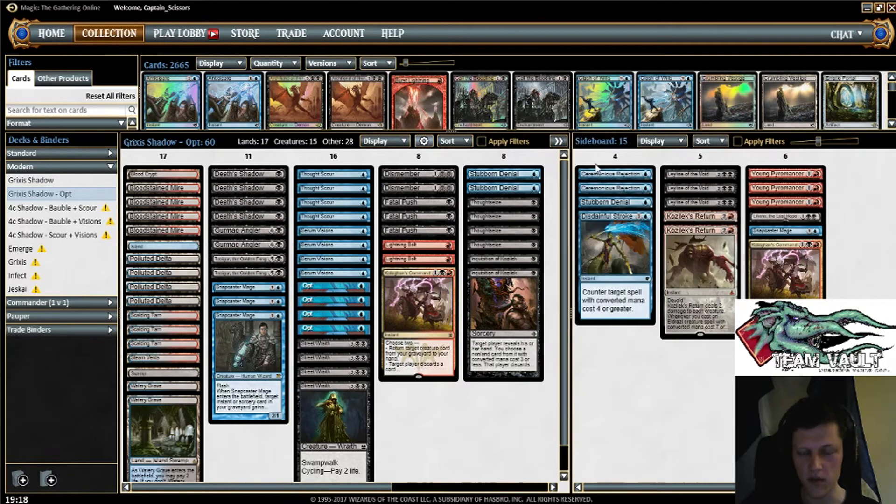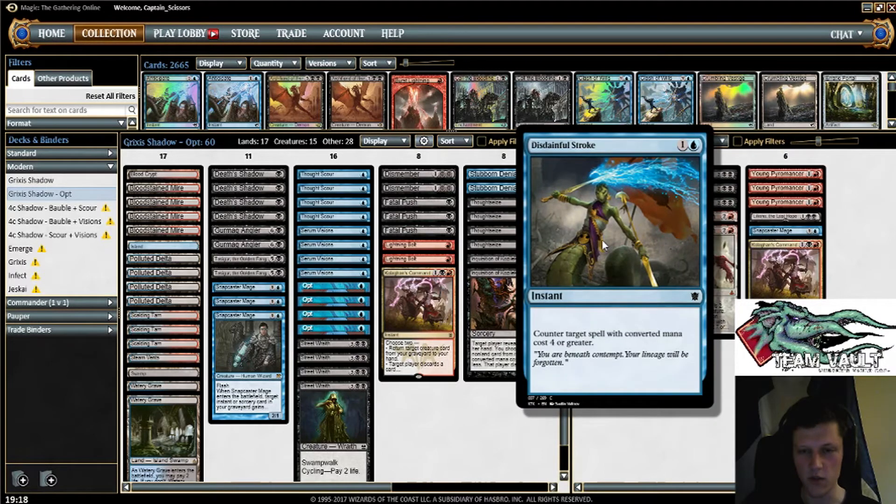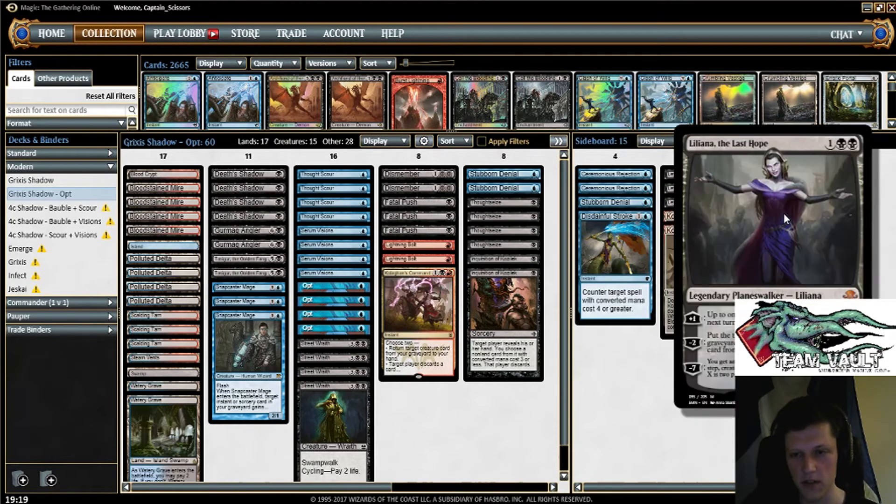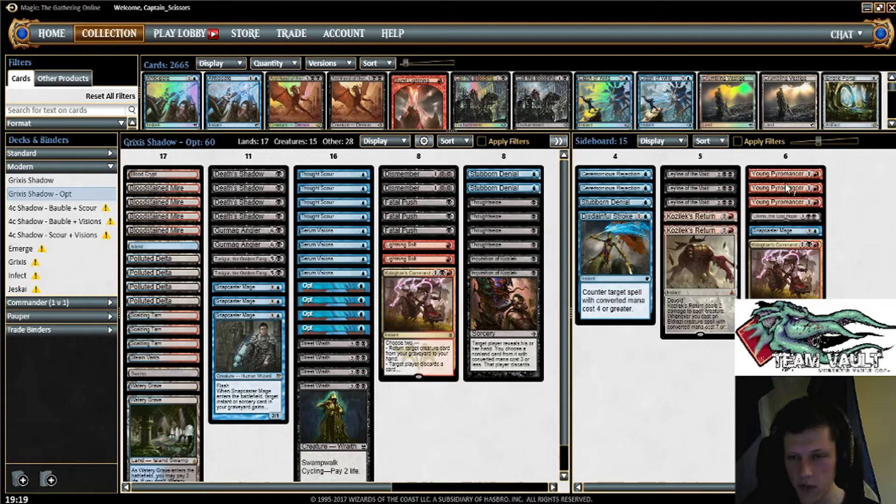We have Ceremonious Rejection for Eldrazi Tron basically. Surgical Extraction for Tron and Scapeshift — Titan Shift. We've got Leyline of the Void, something I'm testing as the graveyard hate here. And because we're playing Leyline of the Void, I'm just playing Kozilek's Return as a sweeper. The idea being in any matchup where you strongly care about sweeping their creatures permanently — for example, Dredge — you'll have to have Leyline of the Void in play already. Kozilek's Return just takes out their Bloodghasts, whatever. I've also found Kozilek's Return to be significantly stronger against things like Affinity. It's excellent against Affinity. Fairly strong against Merfolk as well. We have some additional cards for grinding — the second Kolaghan's Command, Surgical Extraction, and Liliana the Last Hope — as we're expecting games to go a bit longer. And then we have three Young Pyromancers.